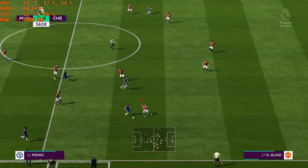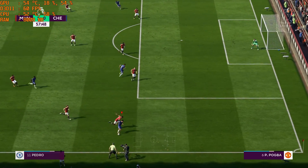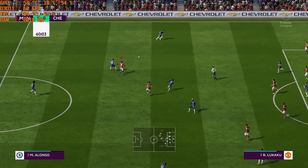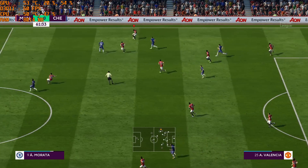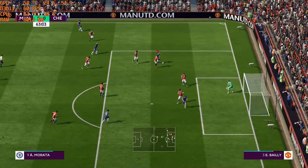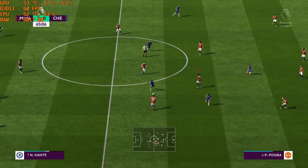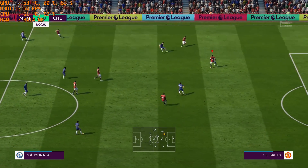Morata. Chelsea attacking here. Looking for Hazard — and they get it away. Marcos Alonso, striding forward purposefully. That's good support play from his teammates. Valencia — he's taking a chance but he's keeping the ball under some pressure. Alvaro Morata — he's got to clear it now. Henrik Mkhitaryan — he's read that, hasn't he, and made the interception. Made it look easy, actually. Antonio Valencia — nice return pass.